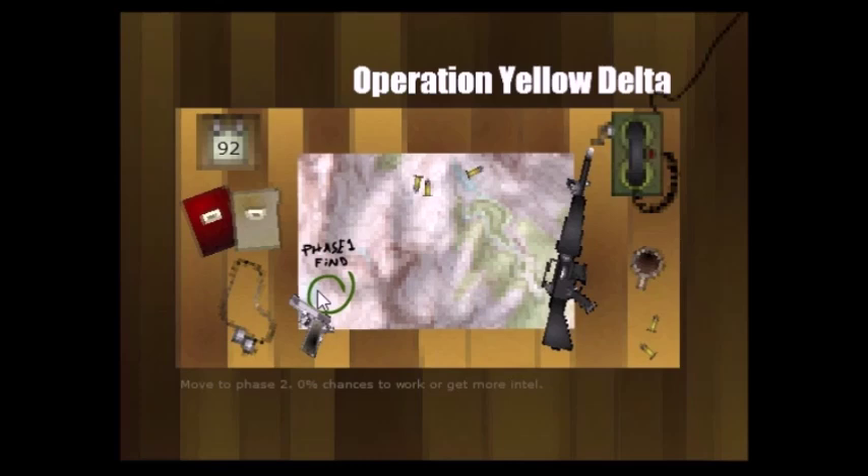You do patrol to collect intel. And when you have enough intel, you can move to the next phase. Phase 1. Recon is about doing patrols, collecting intel, and moving to the next phase. That's pretty much it.